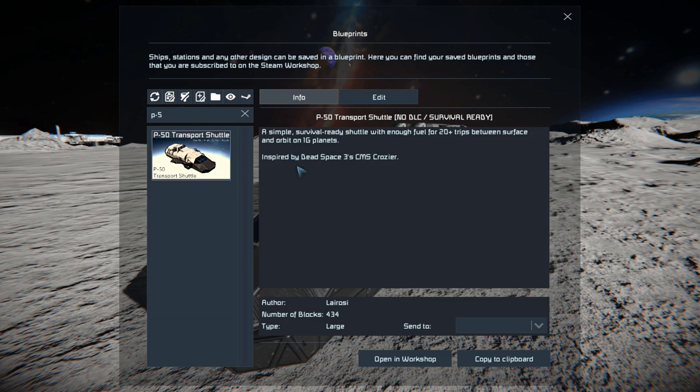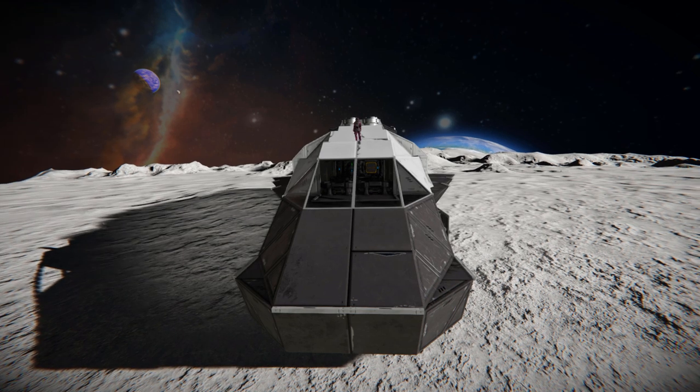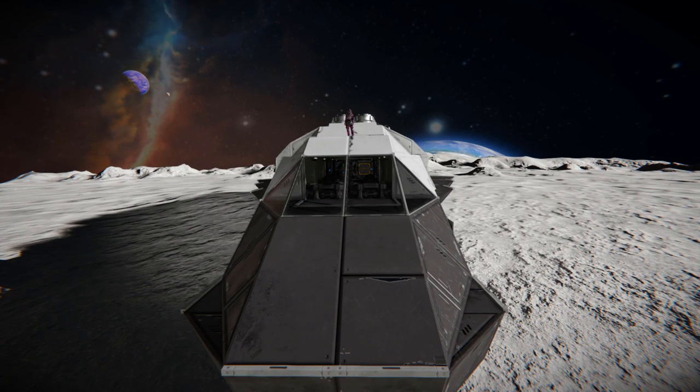As you can see, it's inspired by Dead Space 3's CMS Crozier, or however you say that word. Starting at the very front here, we've got a lovely little bridge. It's not too big, but it's just good enough for you to view outside and make sure you're not going to crash into anything.